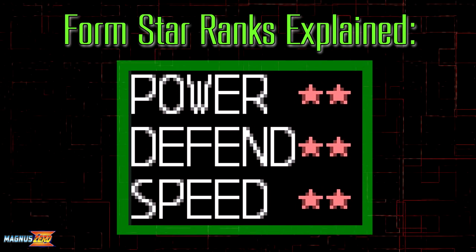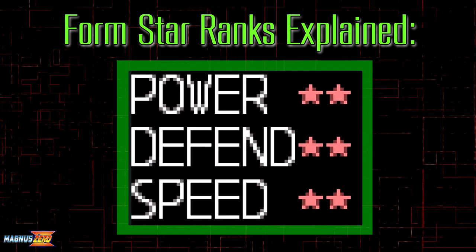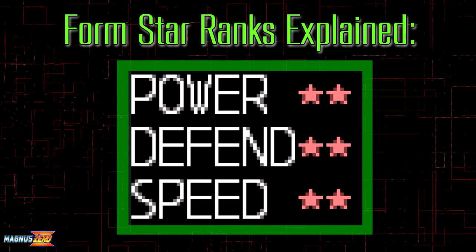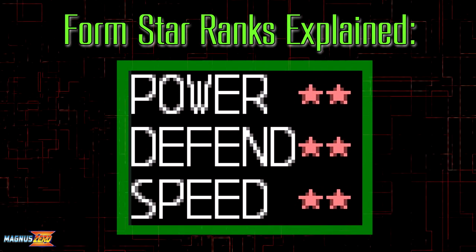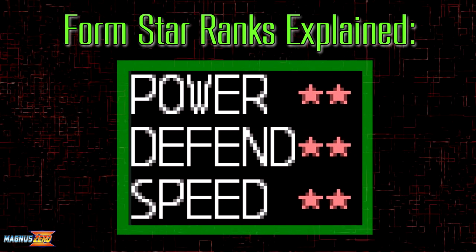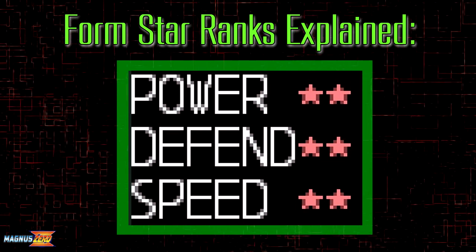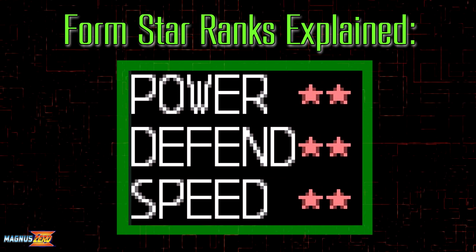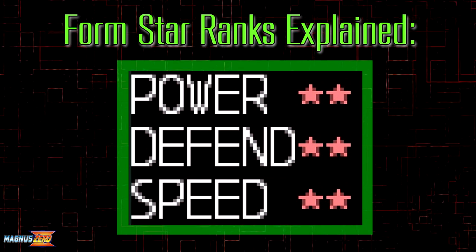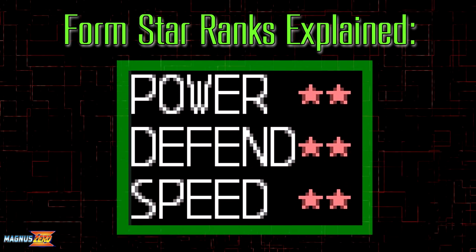The speed rank is massively misunderstood. While active form does increase your walking speed, any other forms with high speed does not always mean they make Zero move or dash faster — they signify special properties, just like defense does. The strategy wiki claims that power form slows you down to sluggish speeds, but that's flat out wrong. There's a tiny movement difference, but it's not noticeable. The speed rank mainly indicates how much your triple slash has been either buffed or nerfed. Also note that charge Z saber, shield boomerang shot reflect, and all X skills negate form bonuses.